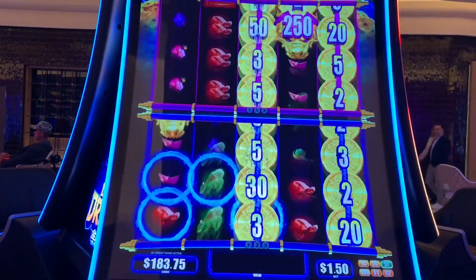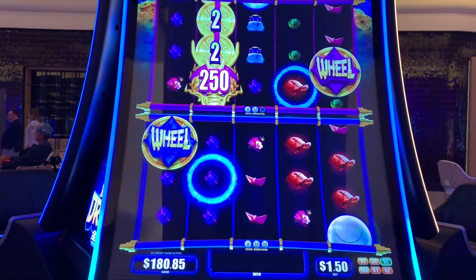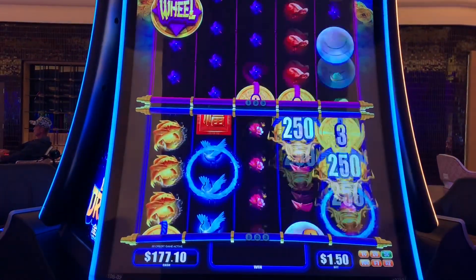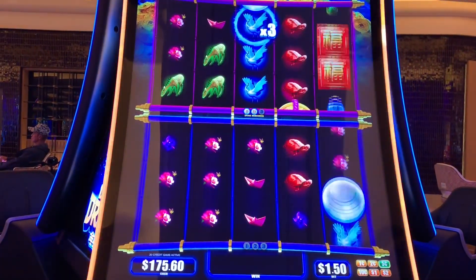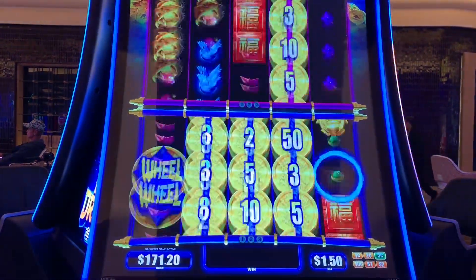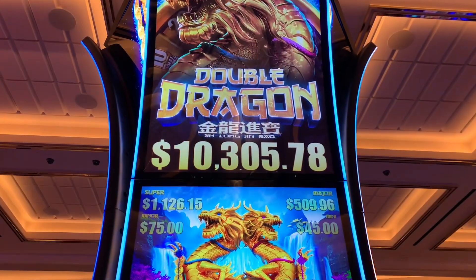$1.85. We lost them. All right, but they pay pretty well. And it's back. Wheel time. Get two of those wheels. Times three up at the top there. Let's get a dragon in there. Dragon. Don't leave me. It left me. Wheel. Got the wheel. I'm glad I get to show you everything about Double Dragon Xinlong Jinbao.